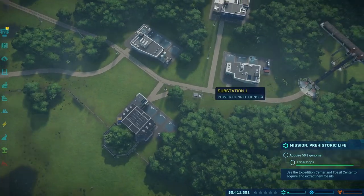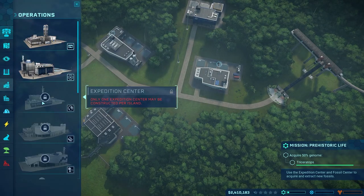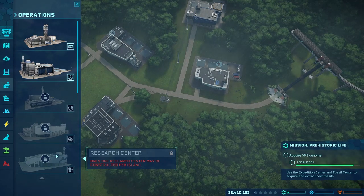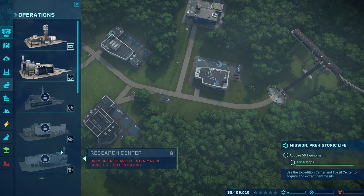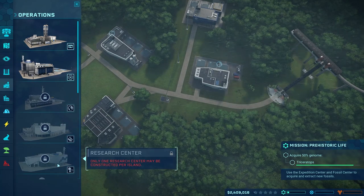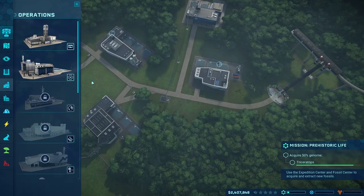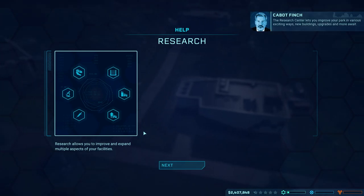Let's see what we can do here. If we delete this research center, I'm afraid I won't be able to place it down again — it says only one research center may be constructed per island. I won't do it this time, but you guys have to let me know: if you delete this on the very first island, can you then purchase it and replace it? I want to do the same thing with the fossil center as well.